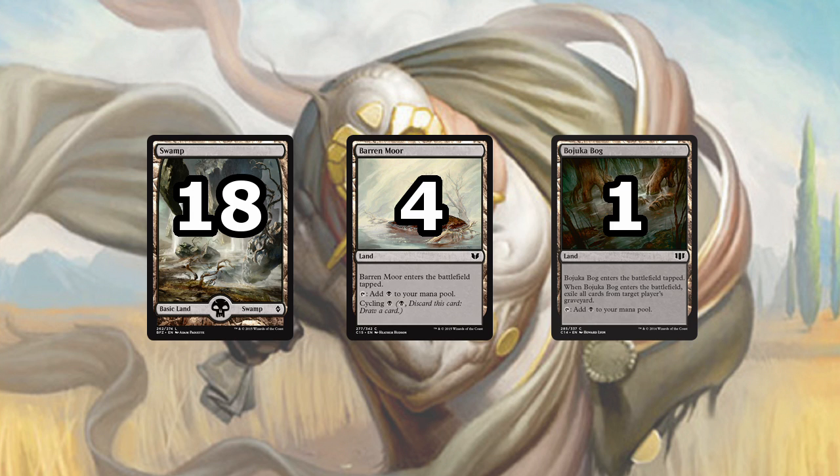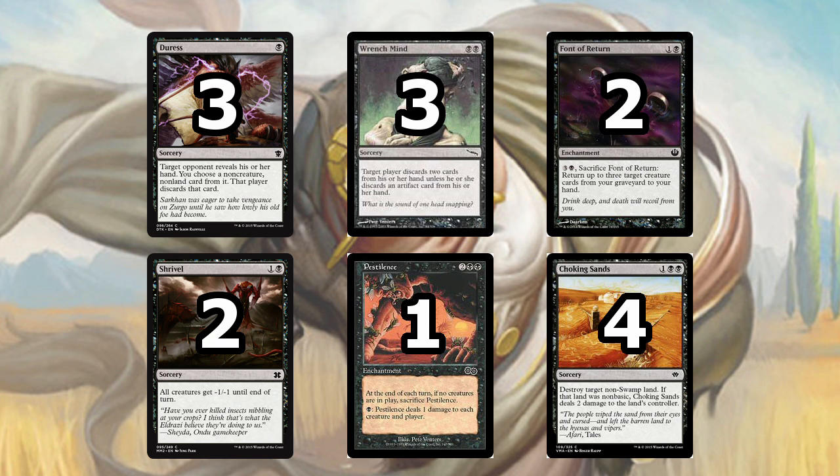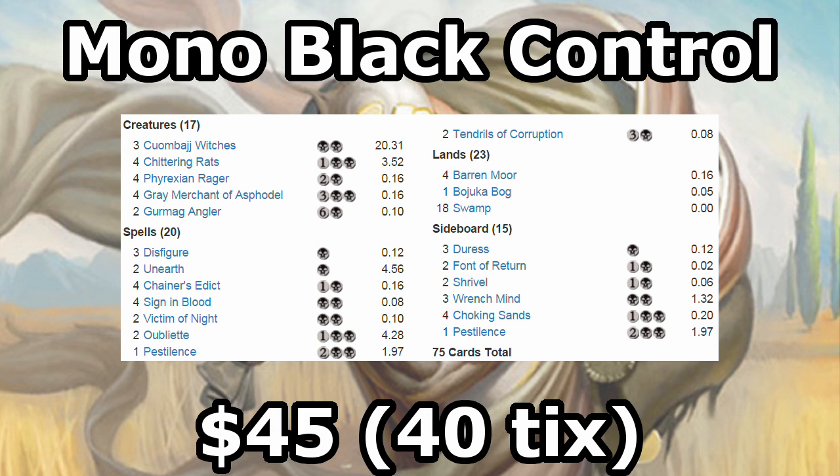Our mana base is extremely straightforward since we're playing a 1-color deck. We have 18 Swamp, 4 Barren Moor which are there so you can cycle them away late game when you don't need more lands, and a single Bojuka Bog which is there against graveyard decks, especially spells with flashback. For the sideboard, we have 3 Duress, 3 Wrench Mind, and 2 Font of Return, which typically come in versus control decks. 2 Shrivel and 1 Pestilence come in against decks with 1-toughness creatures, and 4 Choking Sands come in against Tron decks. Anyway, that's it for the deck, so let's get to the matches and see how they go.